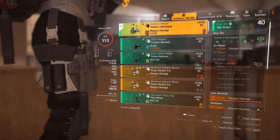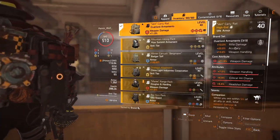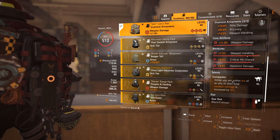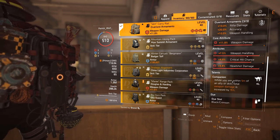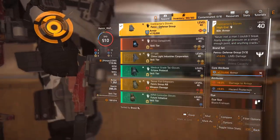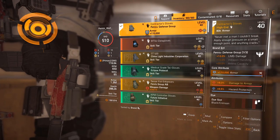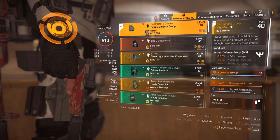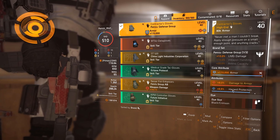The Striker holster has weapon handling maxed out — that's lovely. The backpack gives a third piece weapon handling. Companion I have on there — you don't have to have it, but if you have a drone with you it does a bit more damage, which helps since this build lacks in the damage department. For gloves, I've gone for Petrov because it gives LMG damage and damage to armor at 8%, which is very nice.